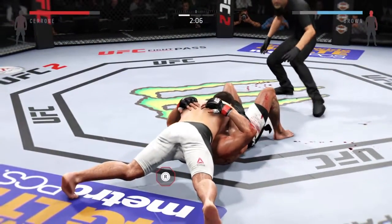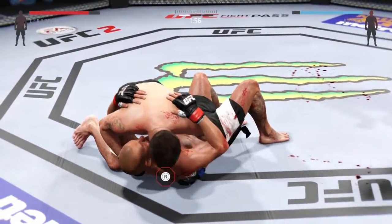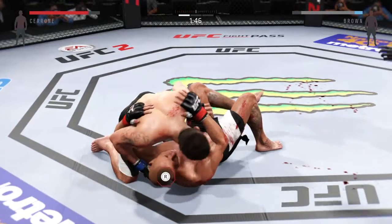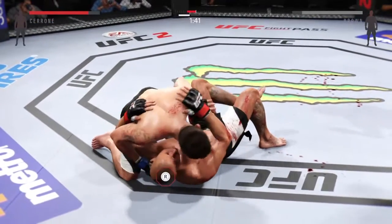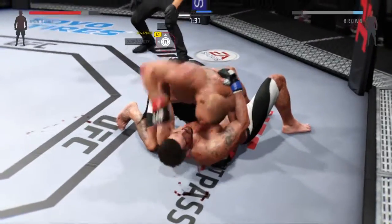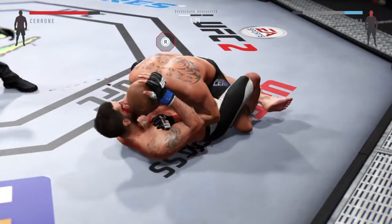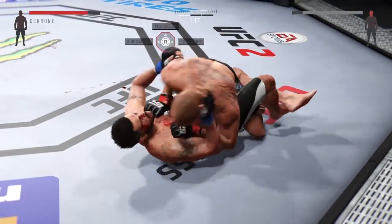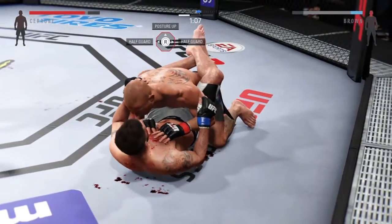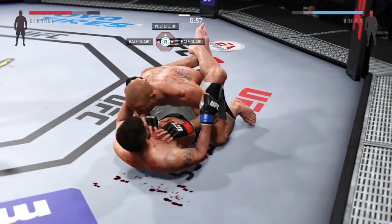Now he's working from north-south. He's back in side control here. And he's trying to pass. Perfectly executed sweep and he's right into side control. That's outstanding grappling. Half guard here. Clean hammer fist. This fight very well may be stopped between rounds just because of the blood loss, because that is extraordinary. He's getting off some very nice ground and pound here.